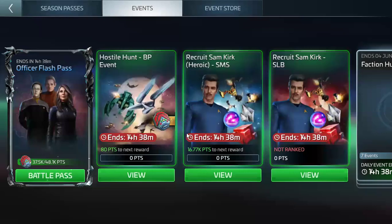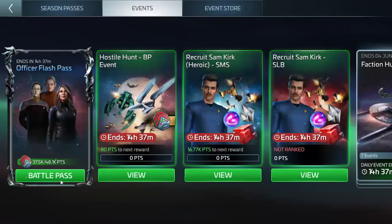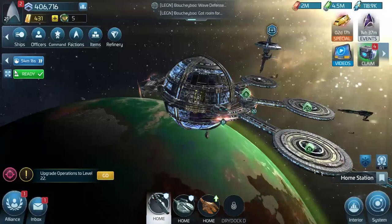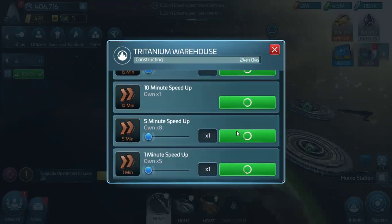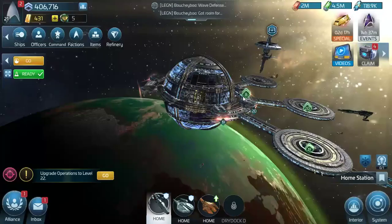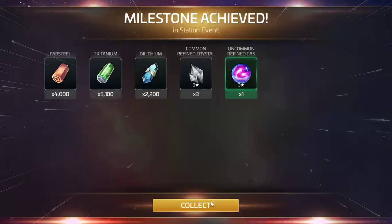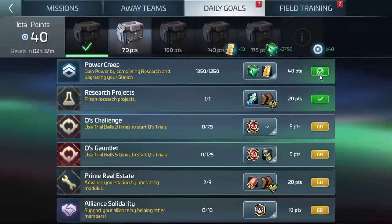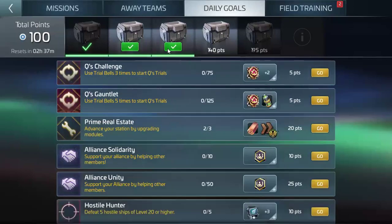What do we have here in the event store? Events, okay — not that. It's probably nothing. Oh shoot, I pressed the wrong button. Oh well, I'll get it back. So I got those — two data goals done. I got the 40 points, 100 points now.